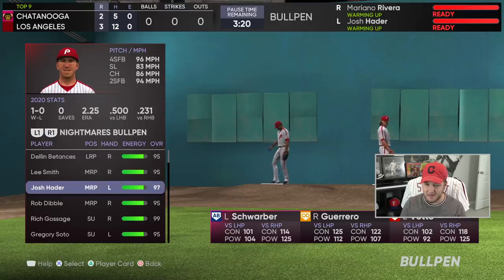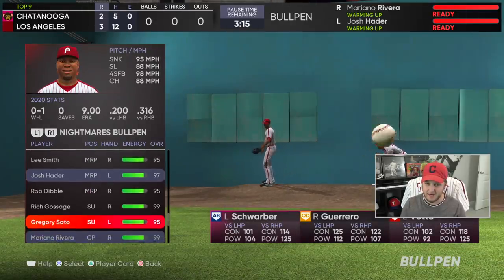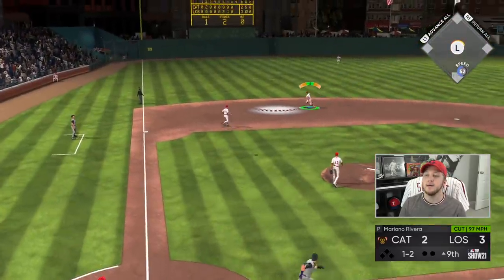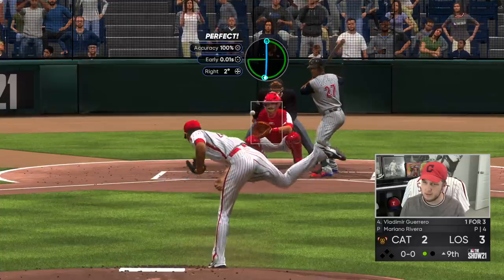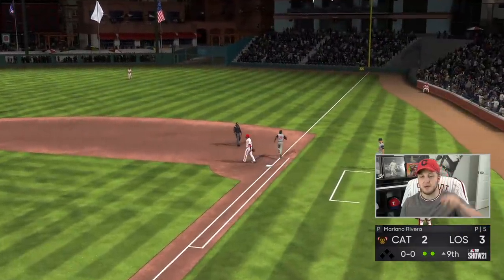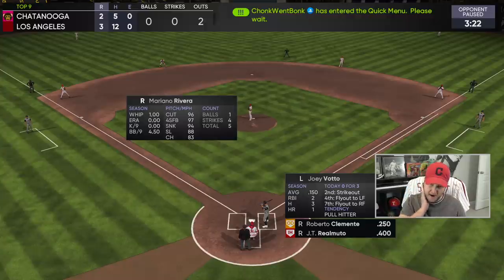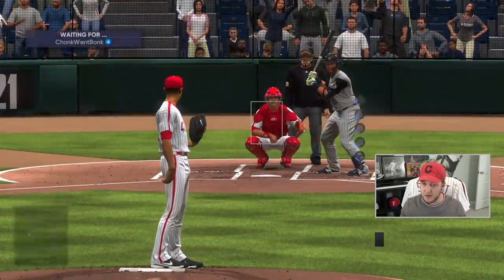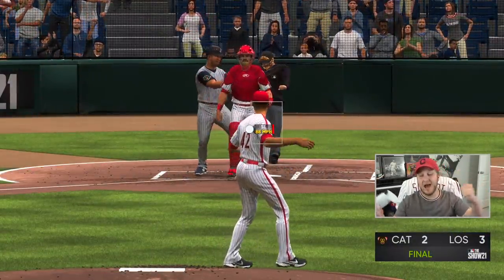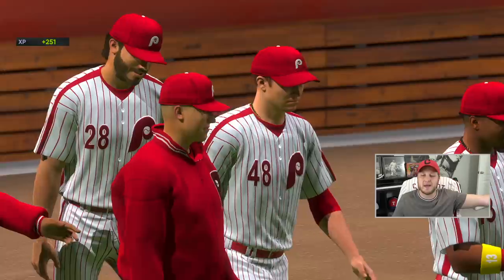Top of the ninth — Josh Hader. One down. That will be two down if Trey can make the play. He does. Only Joey Votto is in our way. He's hitting .150 with Joey Votto — he just doesn't feel comfortable with him. That was a really, really close game. A really fun game, in my opinion. It's always nice to go up against a stud.